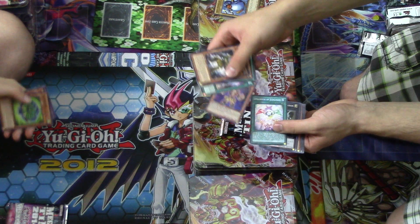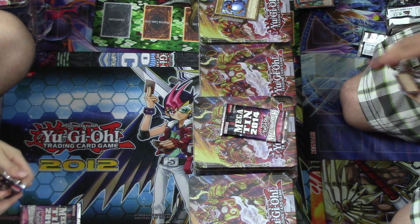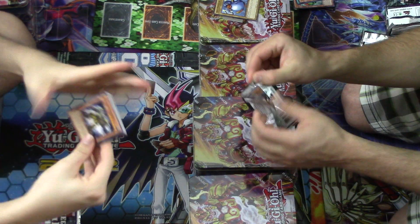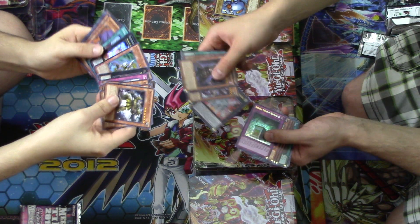Hey how's it going? We got Bujin Yamato. I got my first Spellbook of Judgment — that was good, coming over here. Genome Spider, Cardinal, and a Yoko. Cardinal's cool.